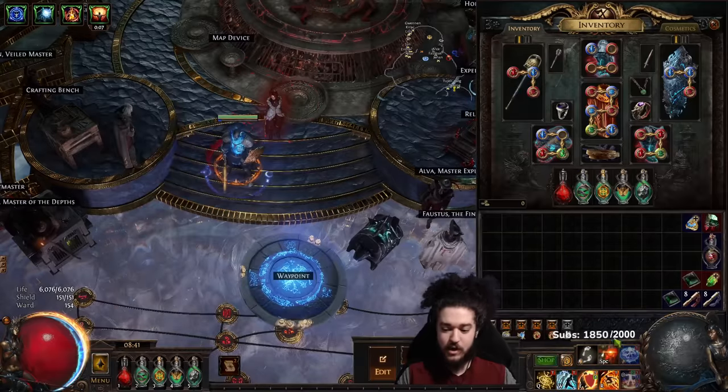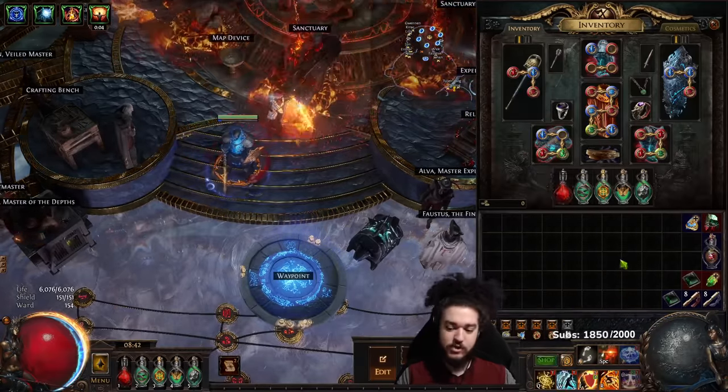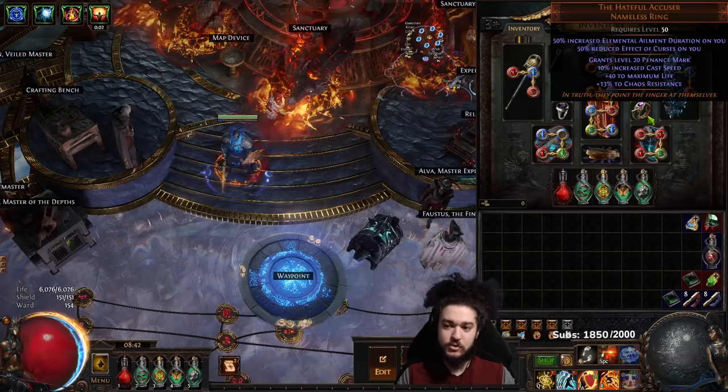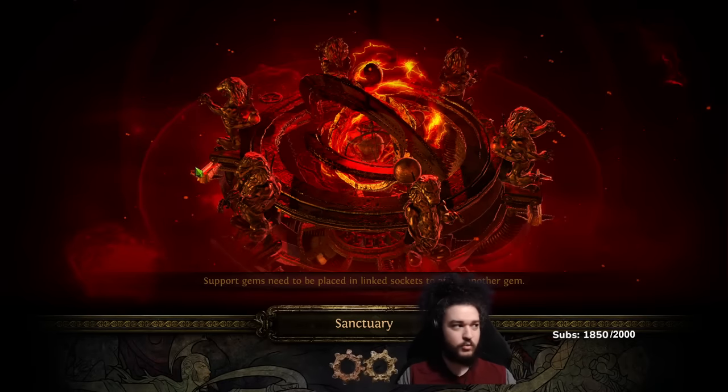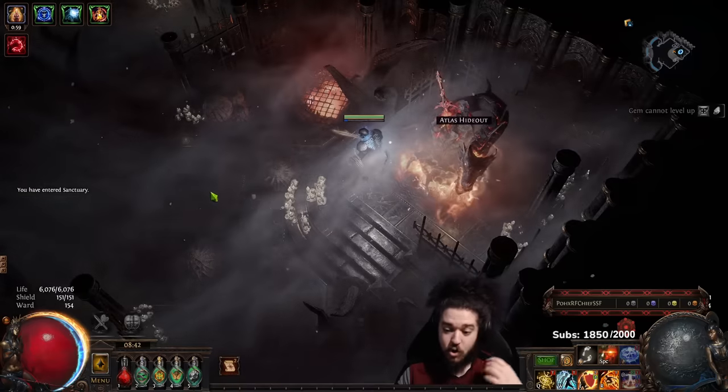You'll notice in the setup I don't have Fire Trap on my bar. That's because Penance Mark from Hateful Accuser is going to do most of the heavy lifting, and I have enough damage on the character where I can just clear normal content with RF and I don't mind.